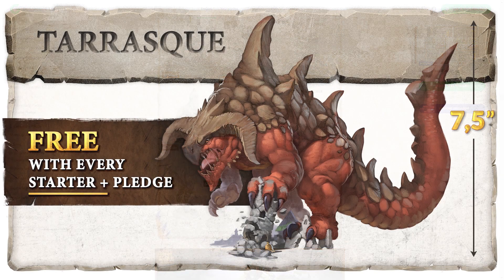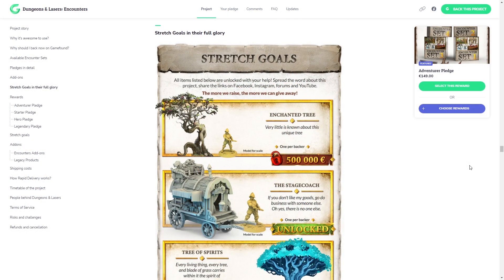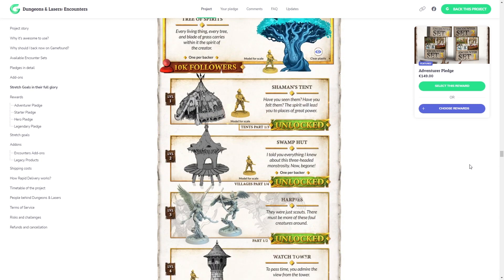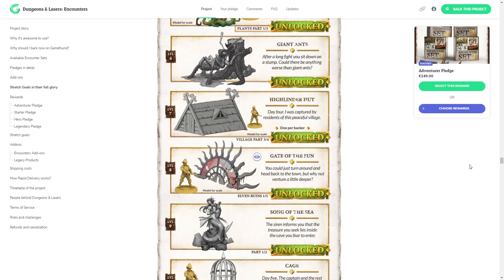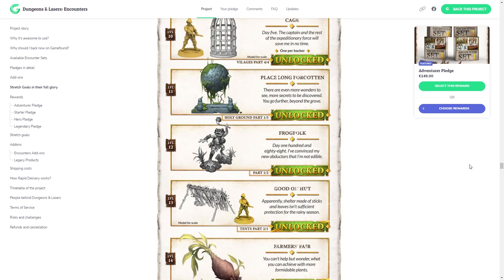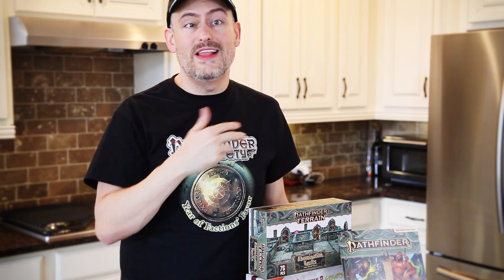With this campaign you'll get a free Tarask mini plus a ton of other stretch goals, including some that they've already unlocked: a stagecoach, the tree of spirits, a shaman's tent, a swamp hut, some harpies, a watchtower, some thorny bushes, giant ants, a highlander's hut, the gate of the sun, a siren, a cage, and so many more. You don't want to miss out. Check out the GameFound campaign using the link below the video, and if you like what you see, kindly let them know that the Gallant Goblin sent you. Now let's get back to the game table.